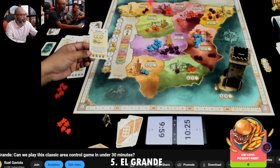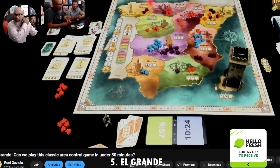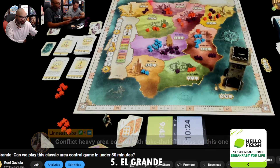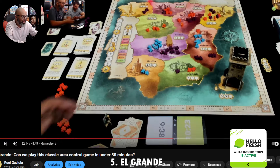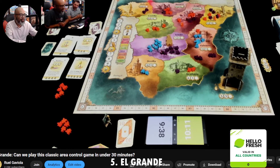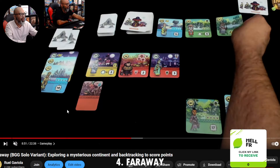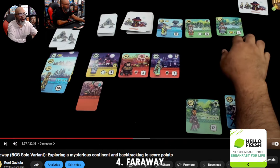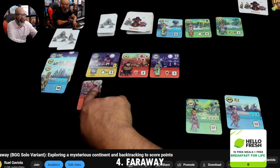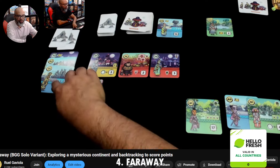Number four — another newer game. This is not conflict-heavy. There is maybe a little hate drafting, but it's a small box game called Far Away, another one from Pandasaurus that I fell in love with immediately. You're collecting cards with resources and using those resources to meet certain conditions to score your scoring cards. You're building a tableau left to right — simple, right? You can score for different sets, different terrain collections, or different scoring conditions at the end.